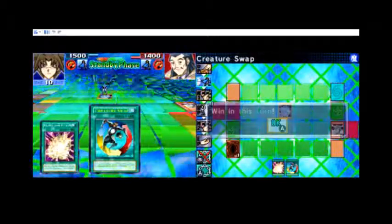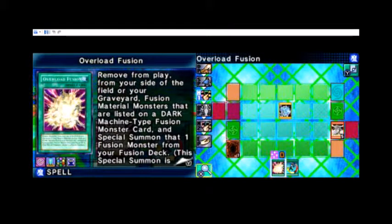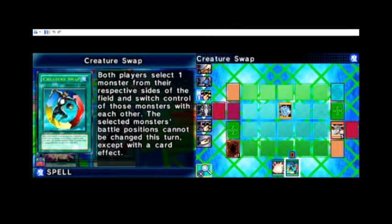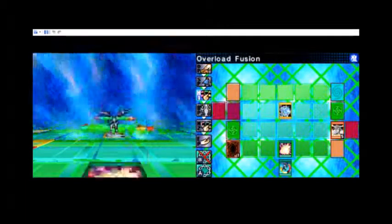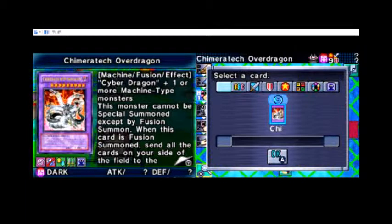When in this turn, from your side of the field you need a huge material monster that was not a dark machine type fusion monster card - special summon that one. Use a monster from your fusion deck. Okay, you've got Blue Eyes White Dragon. Both players take one monster from their respective side of the field and switch control of these monsters with each other. I think I know what to do - summon our fusion monster.